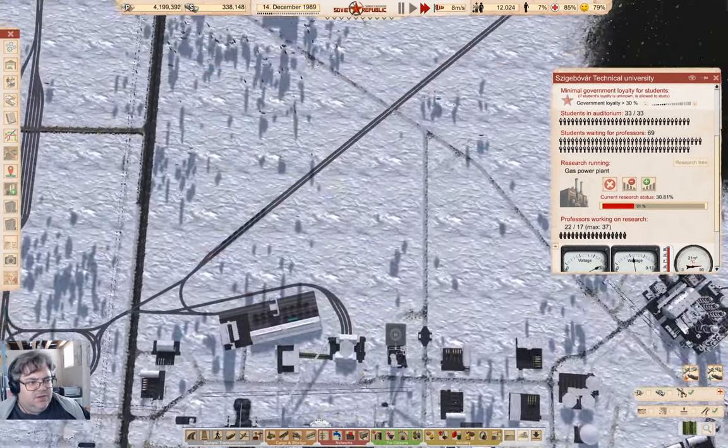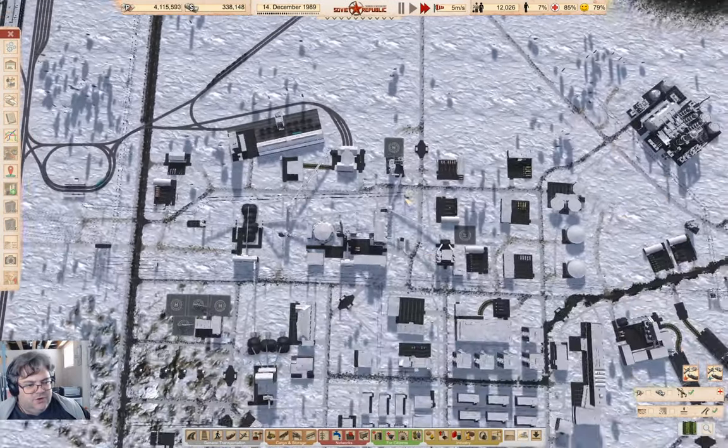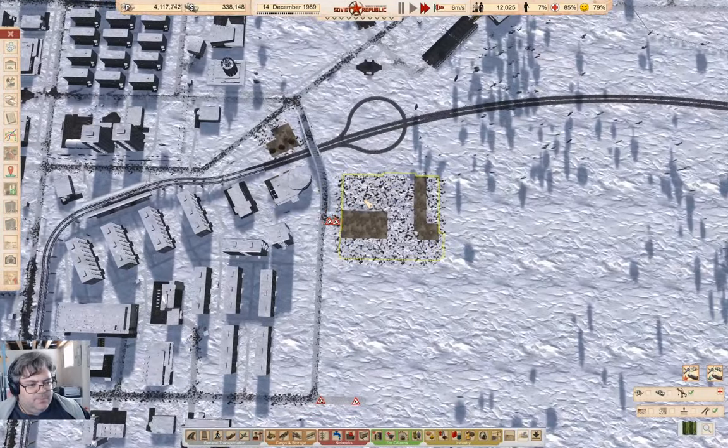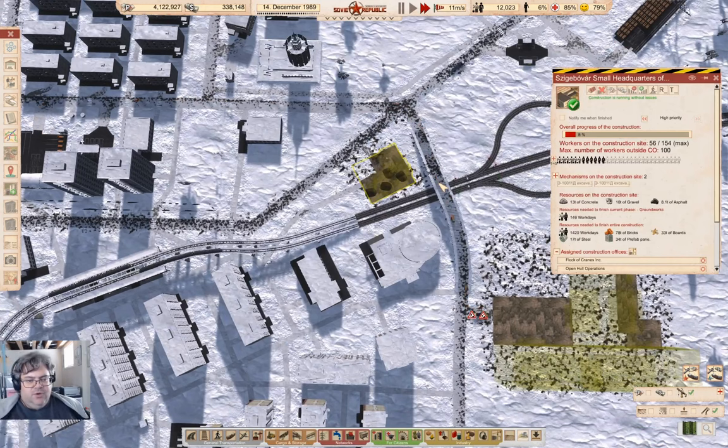So how's this coming? We've got plenty of workers there that are building the stuff. Oh, there's numbers in the progress bars now. Nice — that is nice.